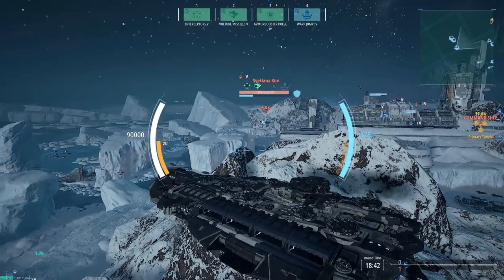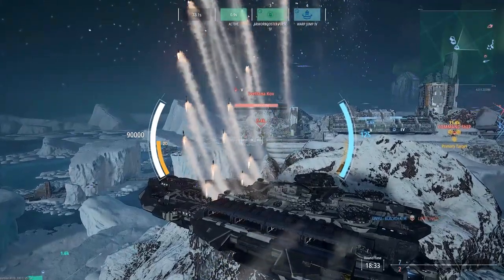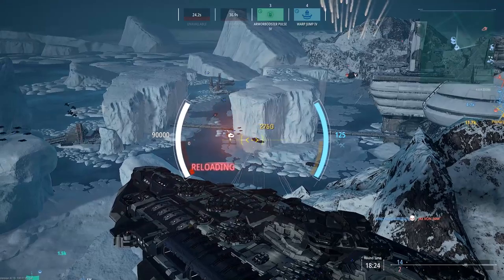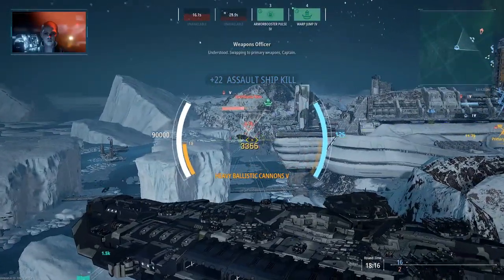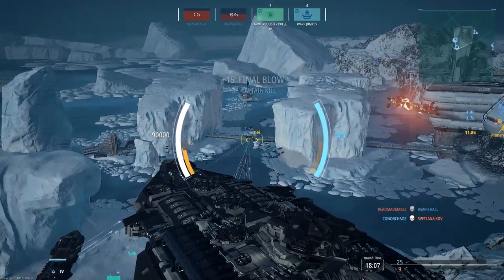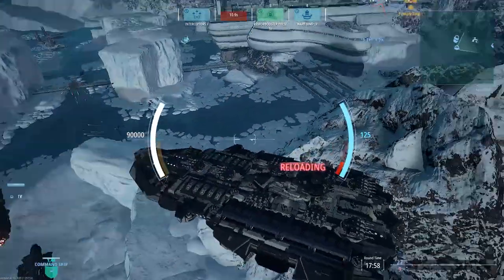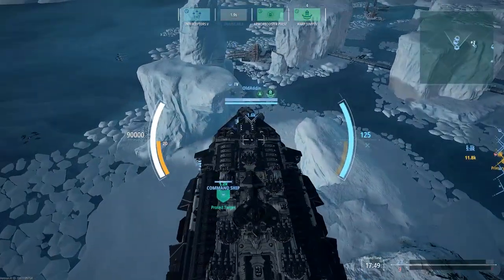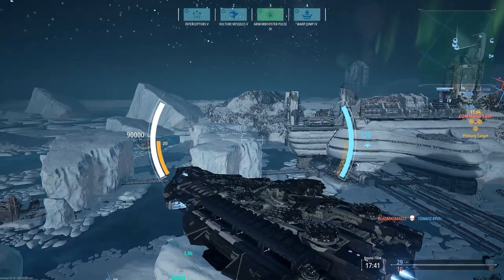I do like the idea of the interceptors and I play with them from time to time — it's just a very mixed bag. You can see Svetlana there; I've launched missiles at her vultures and also launched the interceptors. Let's take out this little frigate — frigates aren't really much of a threat, more of an annoyance. Vultures have impacted on target; target is in low hull strength and taken out. There is a voice dialogue queue when the interceptors are lining up for attack, but it gets a bit muddled and they sound quieter than the other crew members.